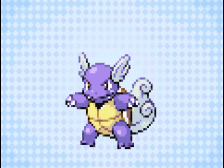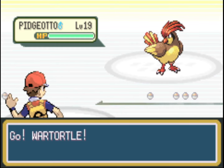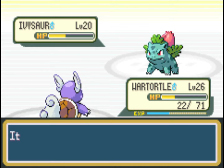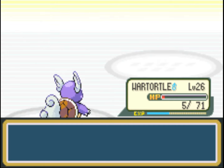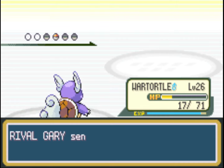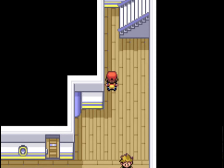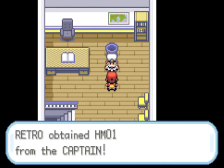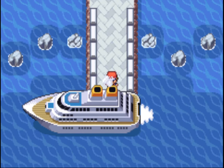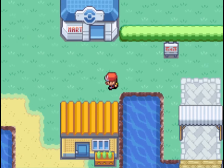We're also teaching Wartortle Water Pulse — a move we got from beating Misty. Water Pulse is a stronger Water move that can also confuse the opponent. That's the rival beaten. Now we just need to go up to the Captain, give him a back rub, and that gives us the Cut HM. Cut is essential for getting into the gym in this town, so we had to do the SS Anne first. You will need a Pokémon that can learn Cut — if you've been catching all the Pokémon up to now, you should have one.